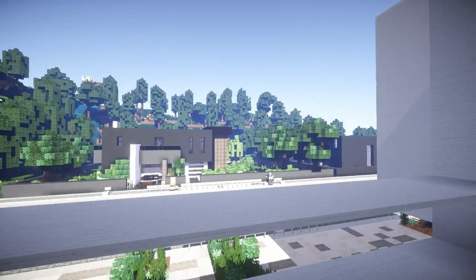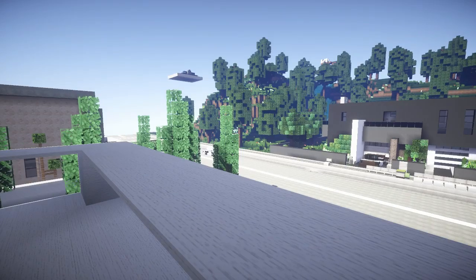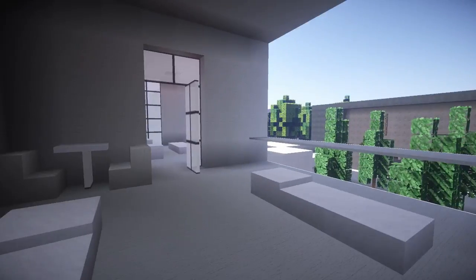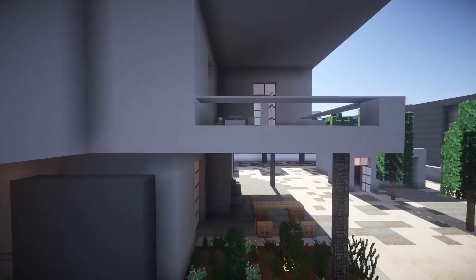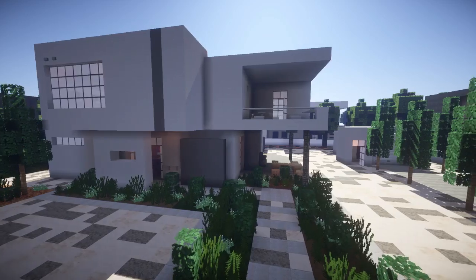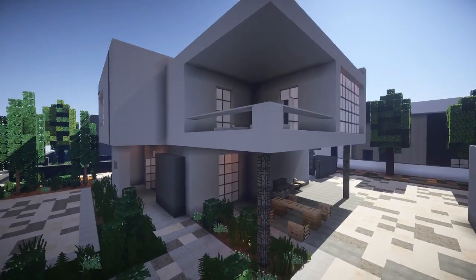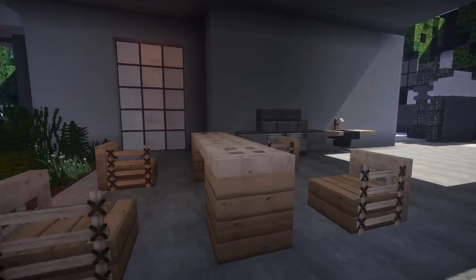I know I talk a lot about the shaders, but it is a game-changer. Before when I was running Zeus in the preview version, it ran pretty poorly — this new version runs smoothly even on the ultra setting with no frame drops whatsoever. And out here we've got a little barbecue area.